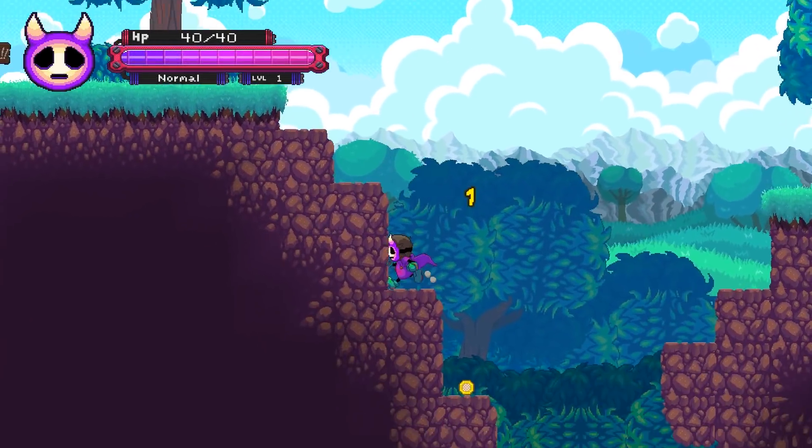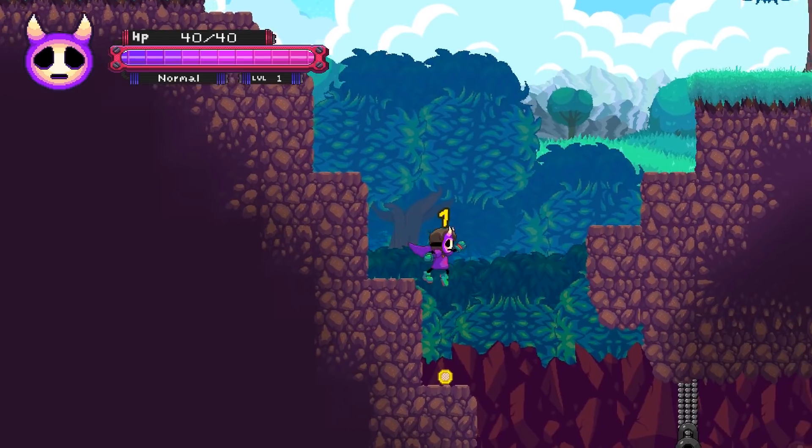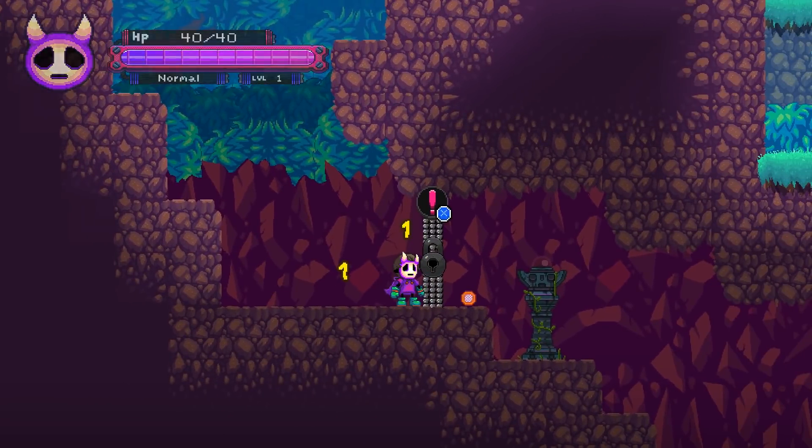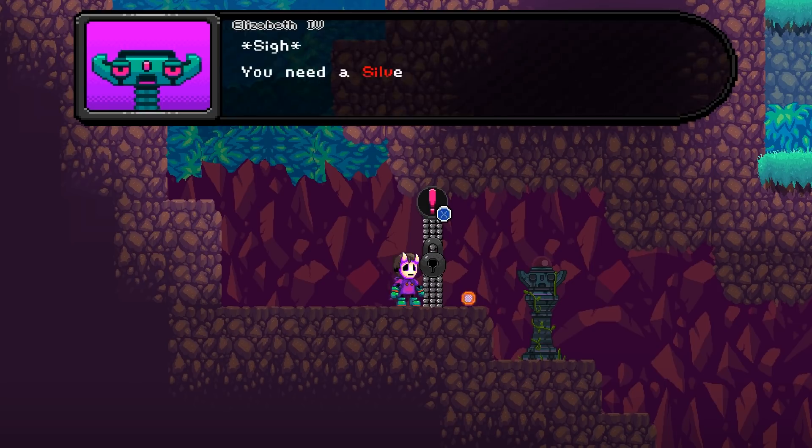I haven't really seen many games require that you walk for particular sections, unless there's a puzzle or something that requires silence. You need a silver key for this lock gate, kid. It's gotta be around here somewhere.